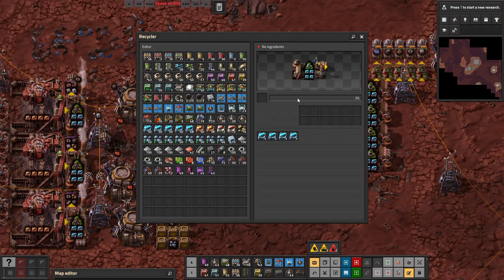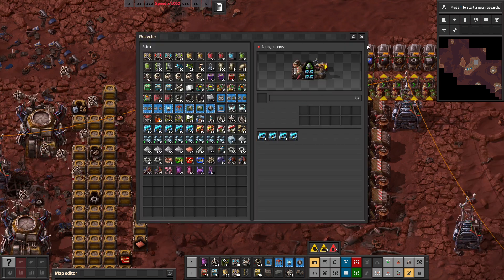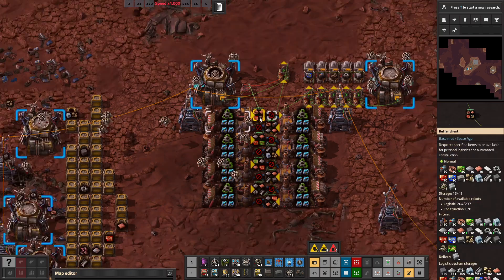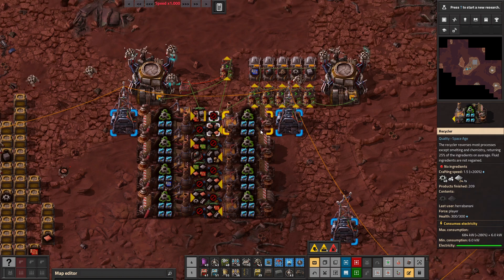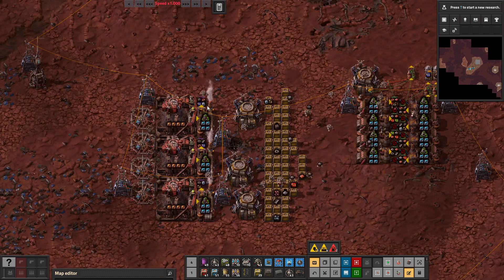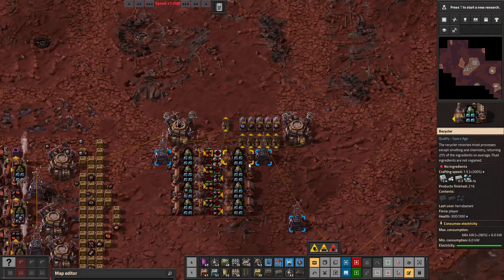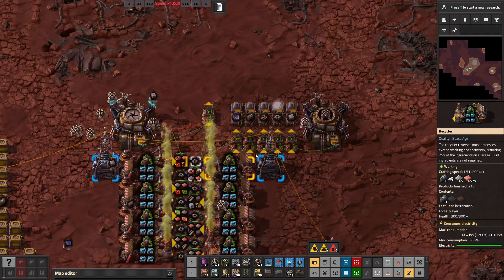You can use whatever modules you want in the recyclers. Quality modules are fine on the main island, but I wouldn't recommend them on the other ones, at least not to start with, because then you have to work with them as well. That's about it — I designed this by myself and it's been working really well.